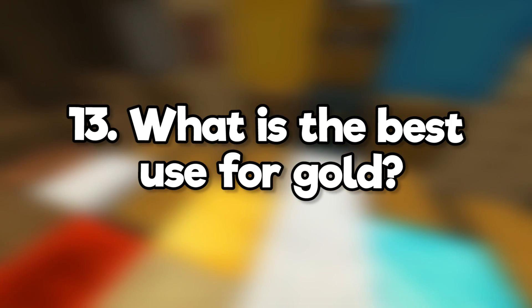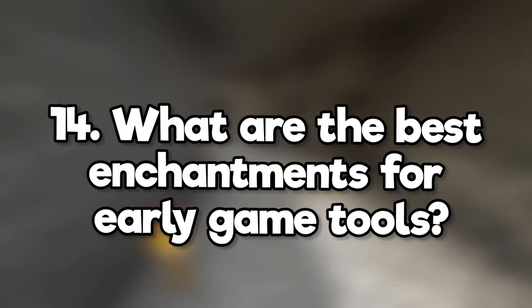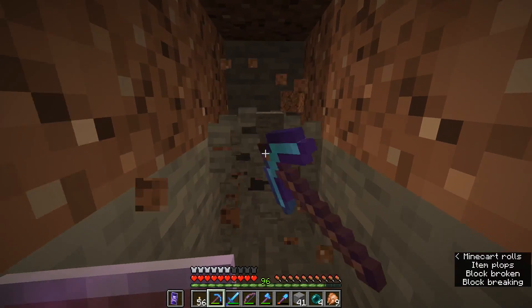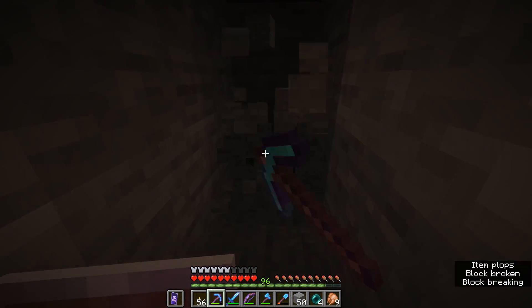What is the best use for gold? Powered rails or golden carrots. What are the best enchantments for early game tools? Fortune 3 on a pickaxe will get you twice the amount of diamonds on average. Also, get protection for your armor.